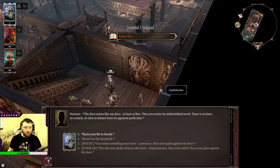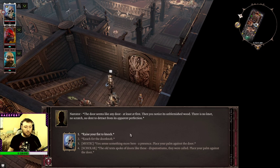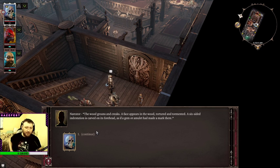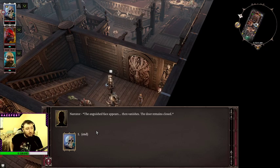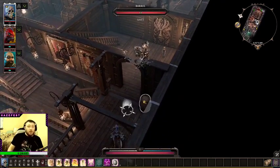The door seems like any door at least at first, then you notice it's unblemished wood — there is no knot, no scratch, no dent to detract from its apparent perfection. Some really good options down here for mystic and scholar. We're gonna go with the scholar option: the old text spoke of doors like these — they were called... place your palm against the door. The wood groans and creaks, a face appears — tortured and tormented. A six-sided indentation is carved on its forehead as if a gem or amulet had made a mark there. It's got more than six syllables, I just can't do it. The face vanishes. Rattle the doorknob — the anguished face appears then vanishes. The door remains closed. It's playing peekaboo.